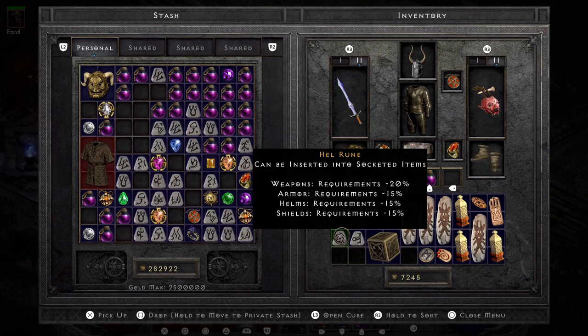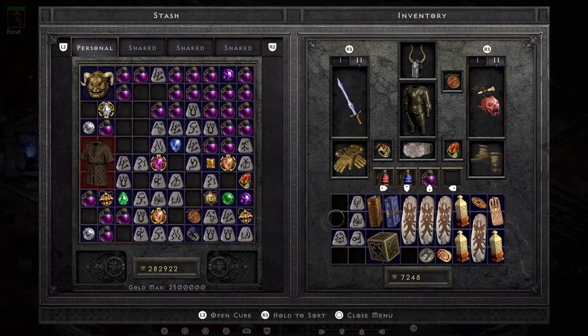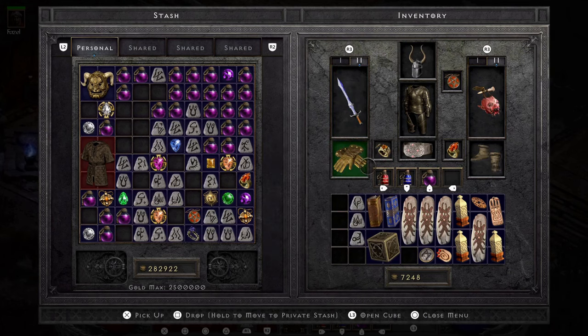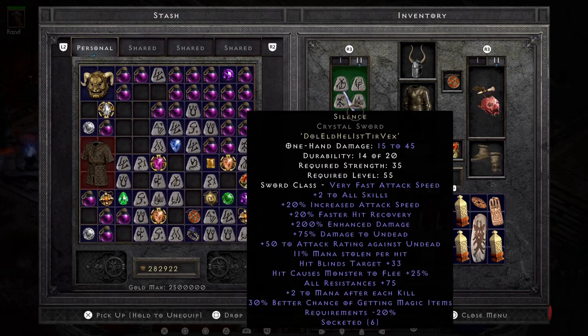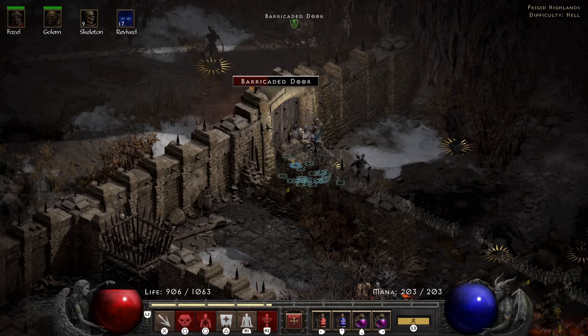With the Vex and Ist rune I figure I might as well fix my resistances. I end up making a Silence — that's Dol, El, Hel, Ist, Tir, Vex — for plus-two skills, 75 resist all, MF, and two mana after each skill. Then we get stopped by a door — the one downside with this build is if you don't have the space, the auto-target just doesn't work.